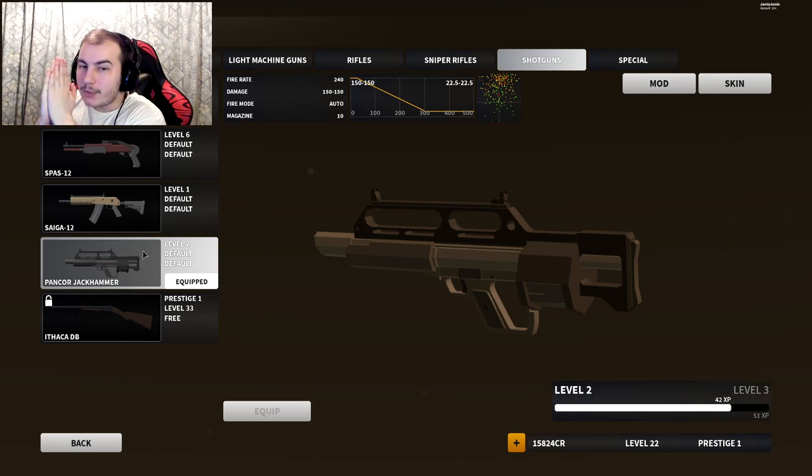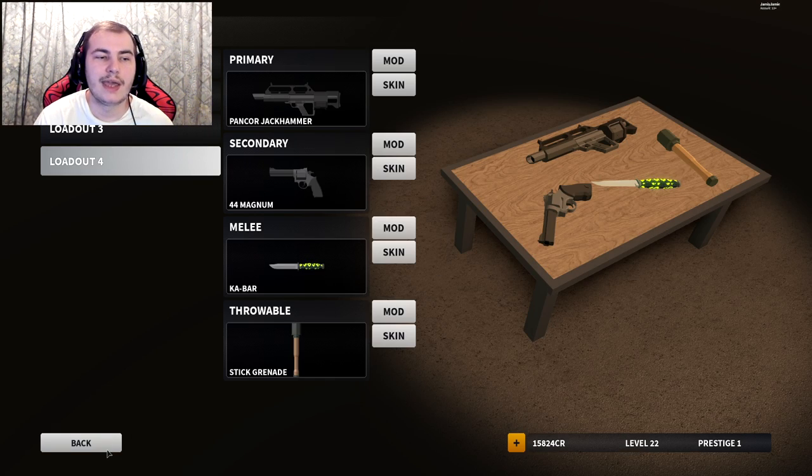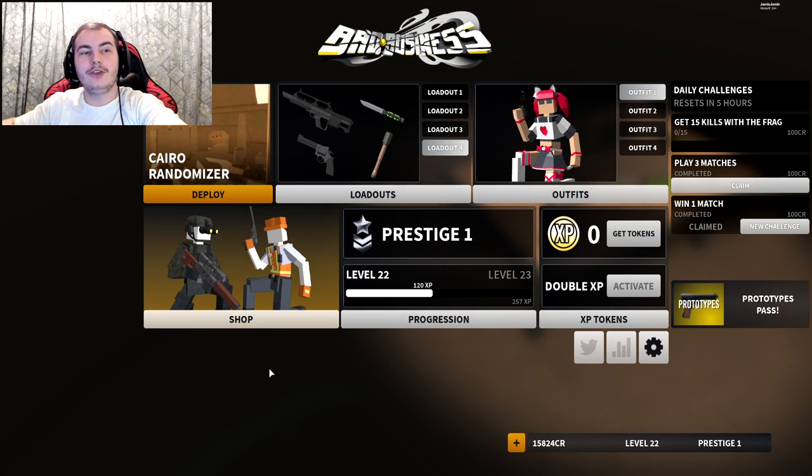It only has 10 shots, and the Saiga also has 10 shots, so I'd just say use the Saiga if you want a shotgun. Please bad business developers — give this thing maybe five more shots, or even a 50-round drum magazine. Maybe make the bullet spread even worse to compensate. I don't really recommend this gun if you're going to buy the pass just for a gun — definitely not for the Jackhammer. It's not really a great gun, but it is fun and works really well close range.